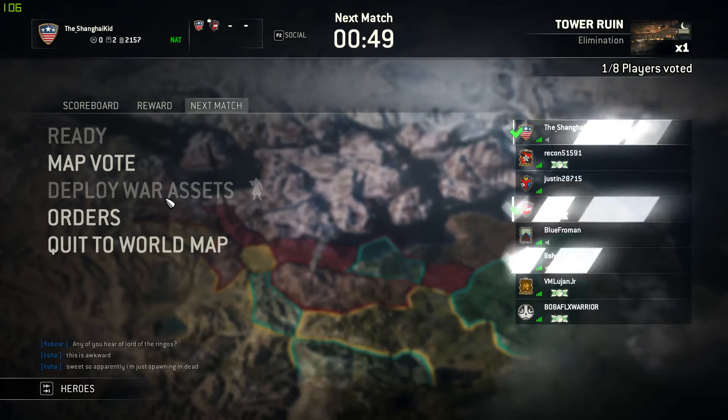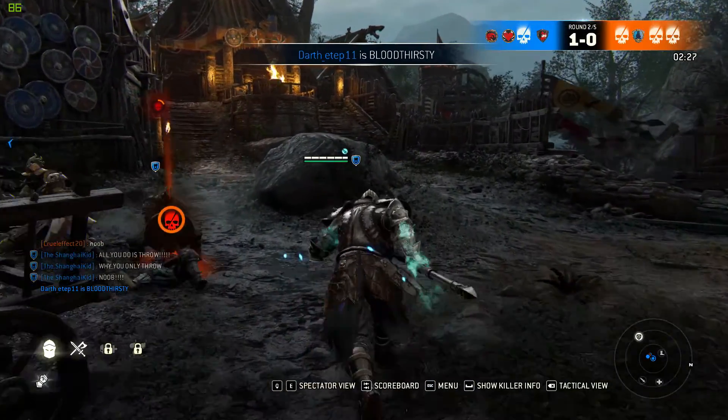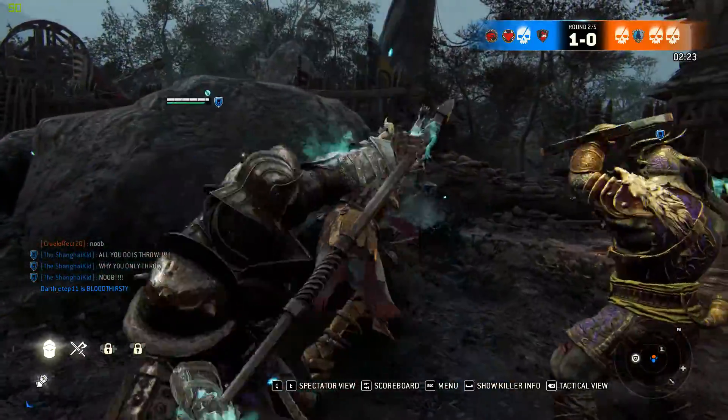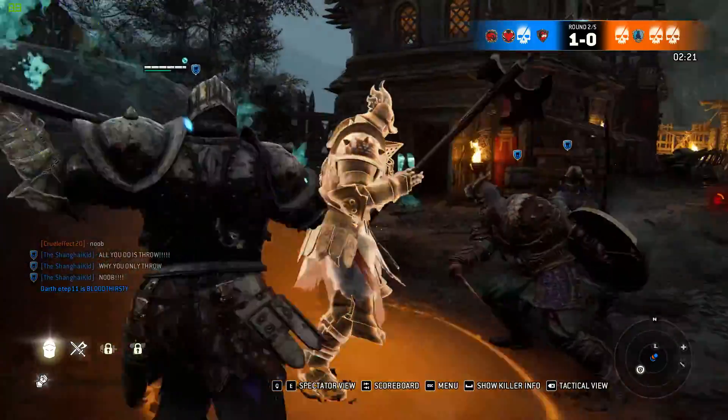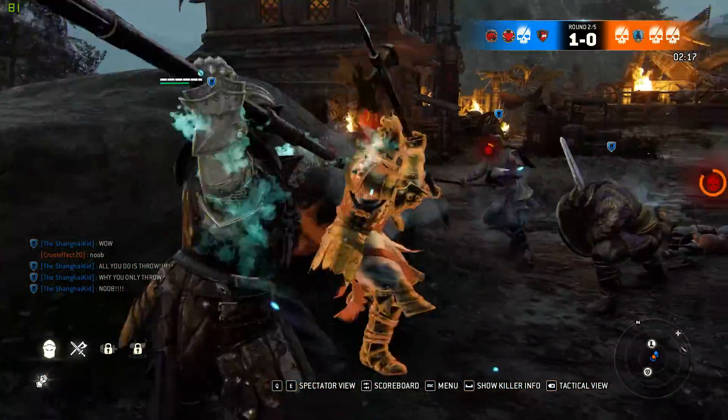When you first boot the game, you are told to choose one of three factions. Each faction is fighting for territory on the overworld map. The map is updated with current standings every six hours, and the team that controls the most territory at the end of the season is declared the winner and receives special rewards.